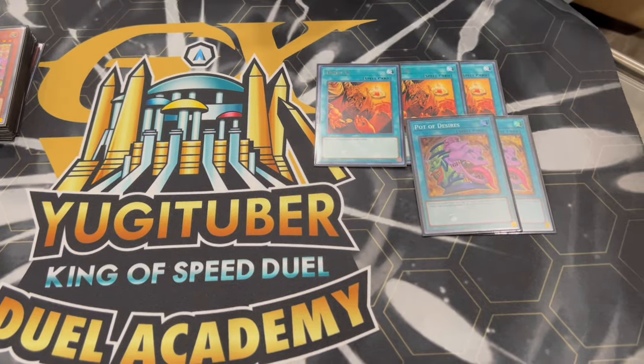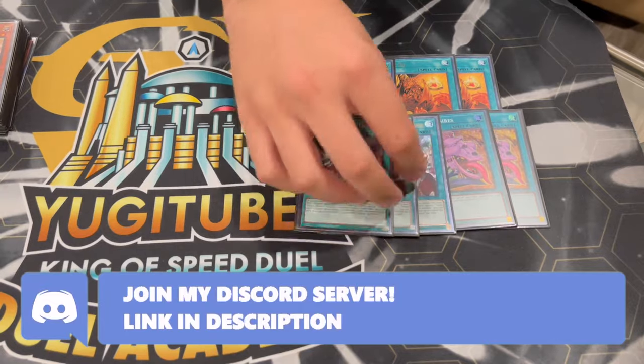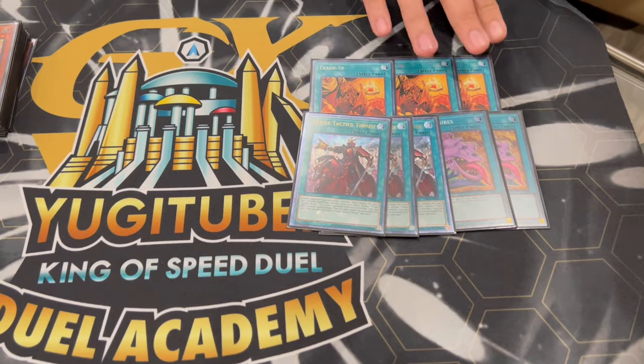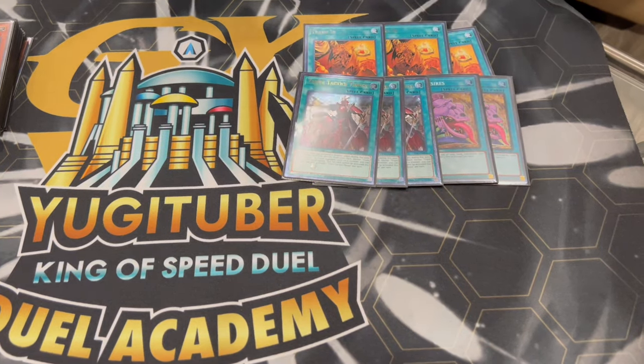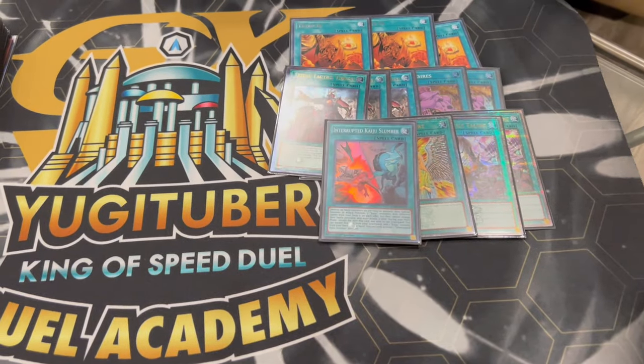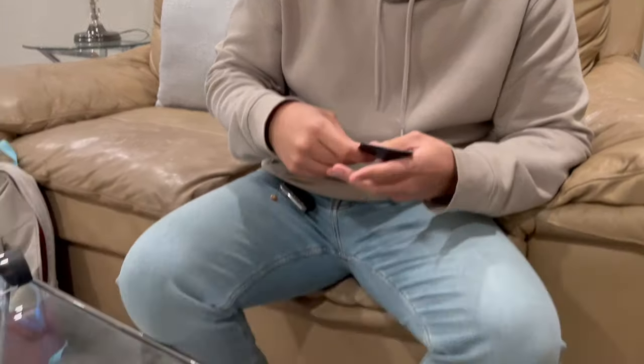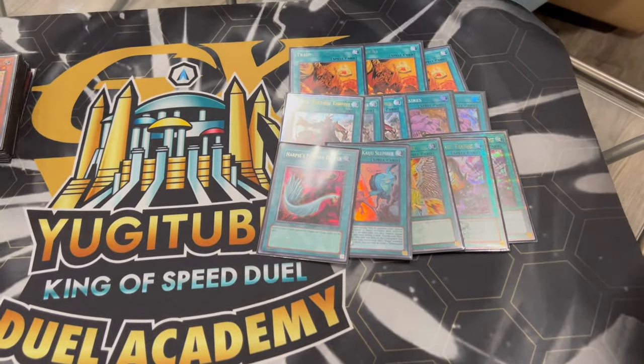We're also playing three Thrusts because you want to be playing board breakers in this deck. Three Thrusts is another consistency card and just so good in today's format. For the Thrust targets, we're playing two Talents, one Change of Heart, one Slumber, and one Harpy's Feather Duster. These are just the best ones right now in today's format. Change of Heart takes your opponent's monster. Talents either draws cards for you or takes a card out of your opponent's hand. And Harpy's Feather Duster is pretty self-explanatory against back row decks — and nicely, you also have Thunderbird for back row.